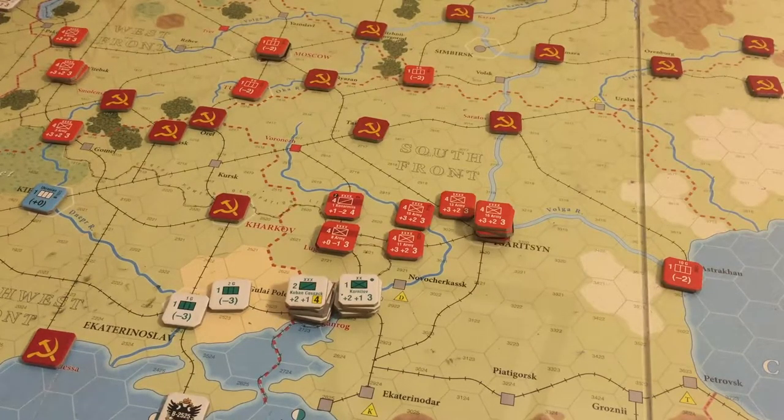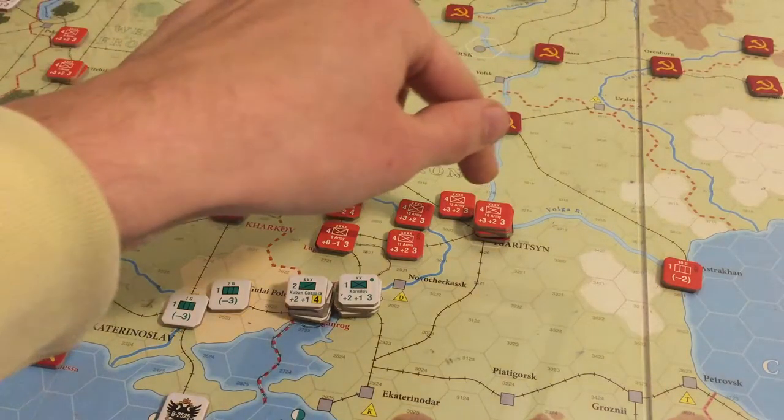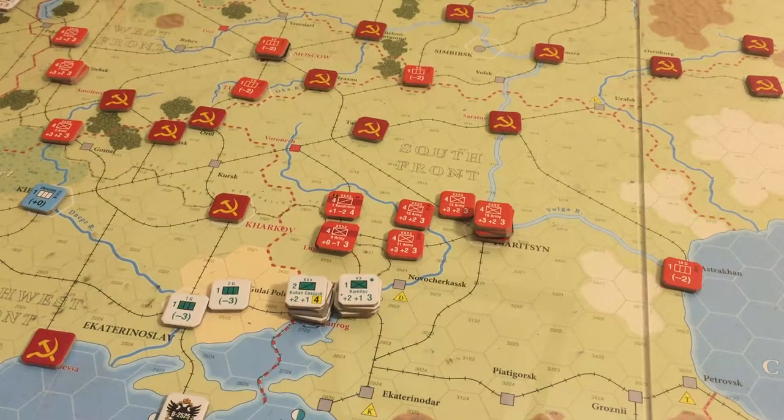I should mention that last turn I totally goofed and didn't roll random events for both sides. That was a big goof on my part, and there is a chance the Whites could have seized the initiative. It's a pretty low chance to have rolled the political intrigue event, which we have rolled once before, but that didn't help us because we won the initiative roll anyway. Not a huge deal, because I didn't roll for the Reds or the Whites, so I'm not too worried about it.